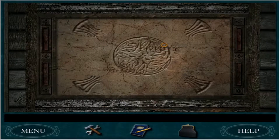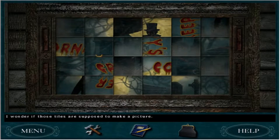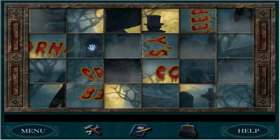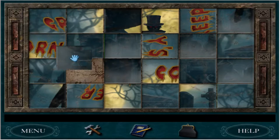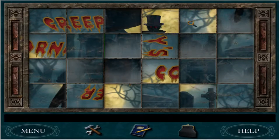Oh, what's this? I'm ready for this. So we gotta make this picture here. I wonder if those tiles are supposed to make a picture. They are. I can tell you exactly which order they're supposed to go in because I've played this game way too many times.